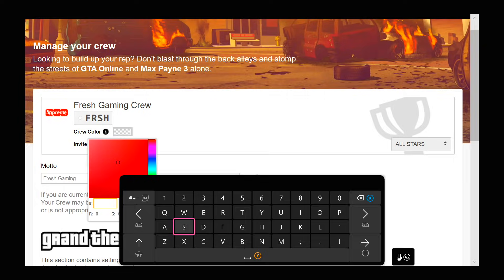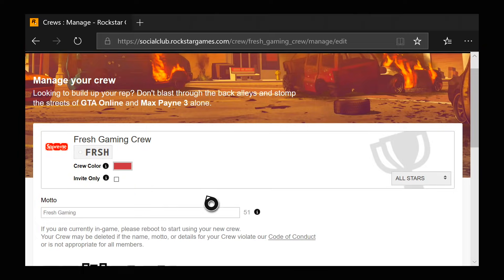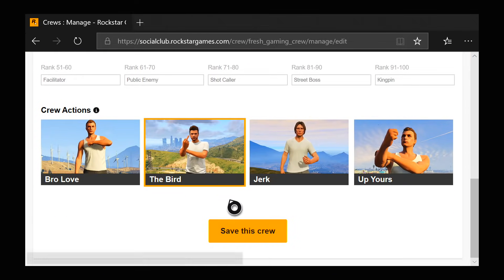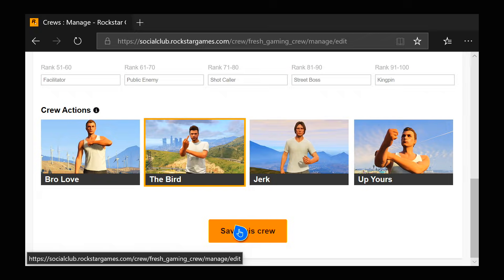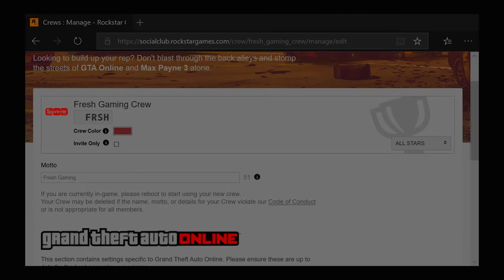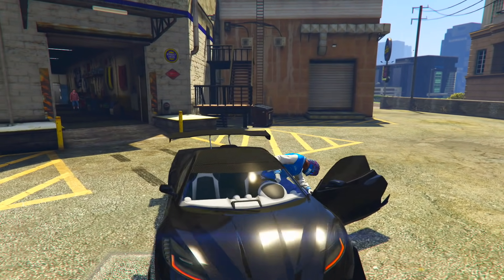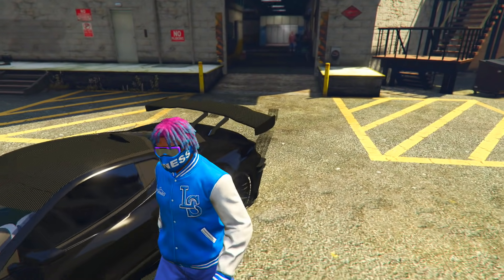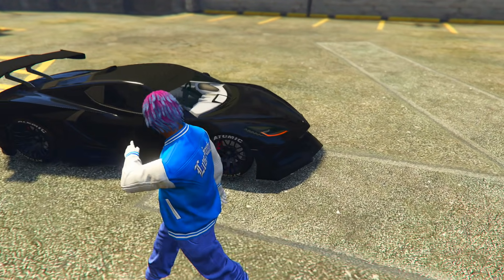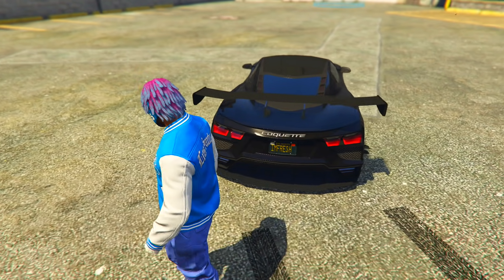Once you put the code in — depending on which color you like throughout the video — scroll down and click 'Save This Crew'. As soon as you click save, simply quit GTA 5 and load it back up. Be aware that most of the hex codes I show today are gonna be long, so the hex code won't fit entirely in the input box. Just put in the code, and if it doesn't let you enter the last few characters, that's completely fine — you'll end up with the same color.